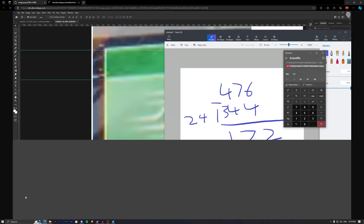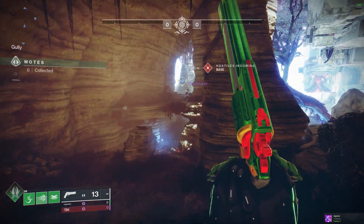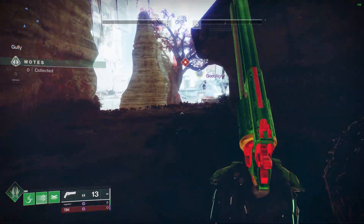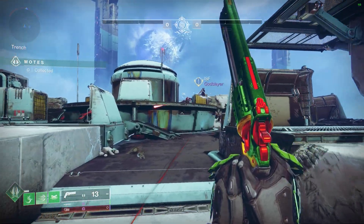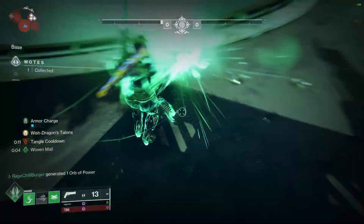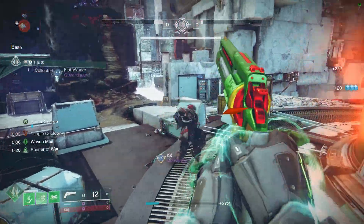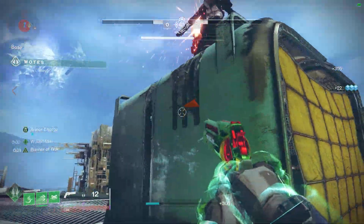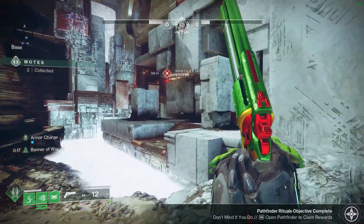Since I was also playing Gambit matches, I tested healing two allies at once, which resulted in around 30% melee return per pulse. As I said, this is inconsistent, and I'm sure better data crunchers can do this more accurately. I do think getting melee energy back with two allies around is a sizable number, because even in raids and dungeons where this exotic will shine, you probably won't have more than two or three members nearby for extended periods. For one ally it's 20% back, for two allies it's around 30% back.